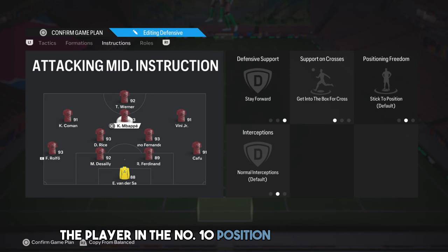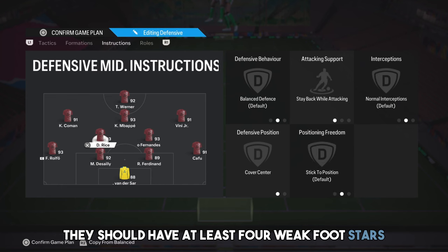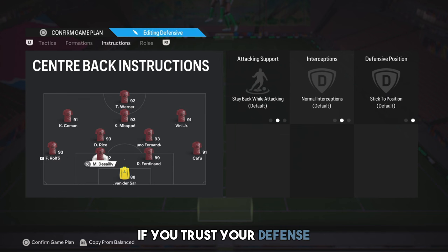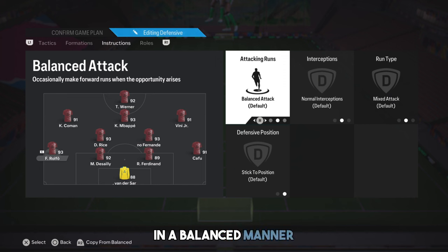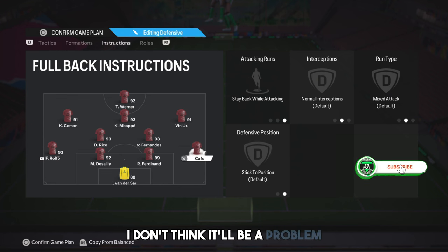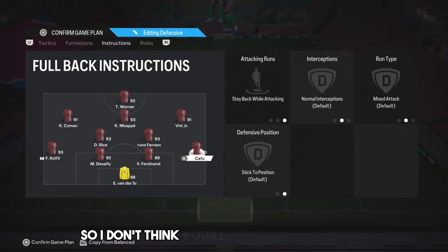The player in the number 10 position is very important. They should have at least four weak foot stars and be good at passing. If you trust your defence, you can choose one of your back players to come forward in a balanced manner. Sometimes the game can get stuck up front and an extra player can help you. We've selected comeback on defence for all the wingers, so I don't think you'll leave too many gaps.